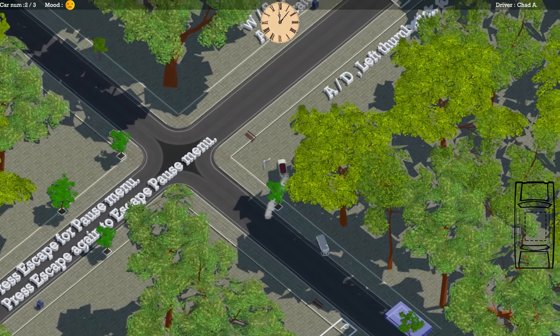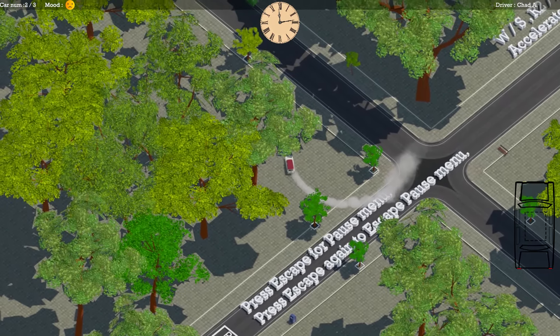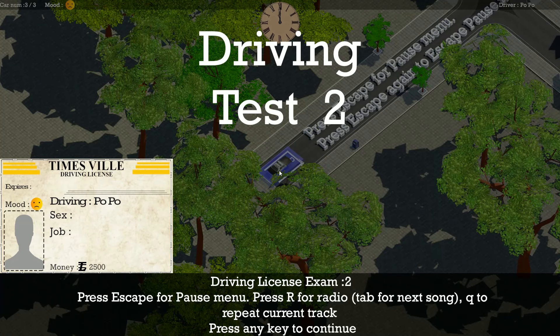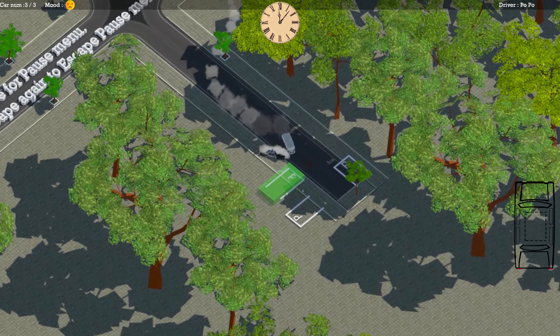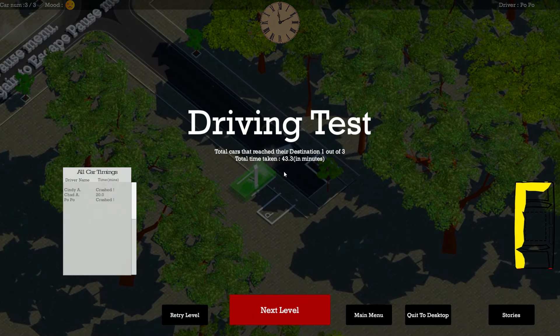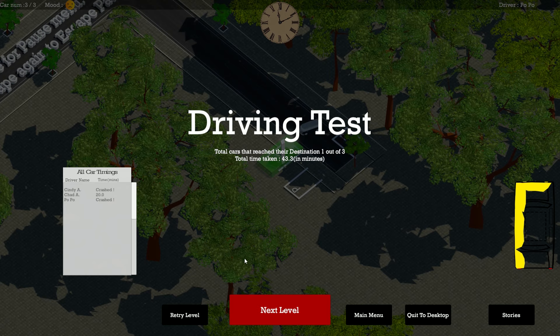Cindy is driving recklessly through the city streets. There's a third person who somehow got through the driving test without any information — oh, it's a cop. Makes sense. We passed the level, but two of the people crashed. That's nuts.